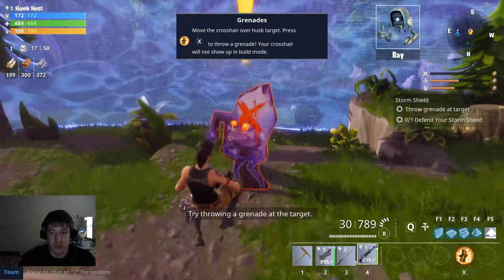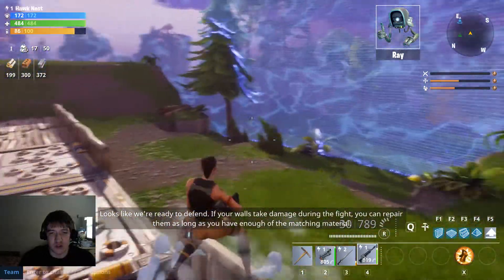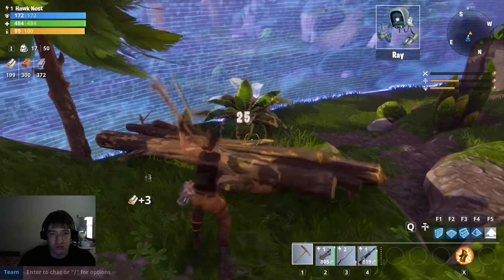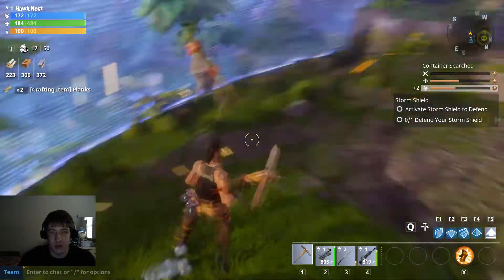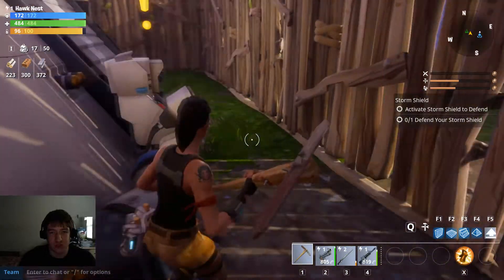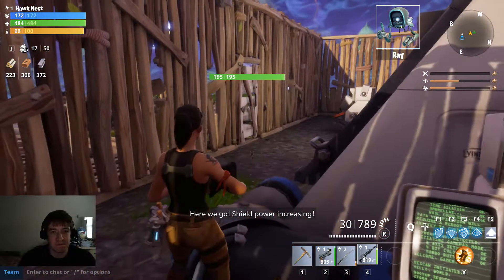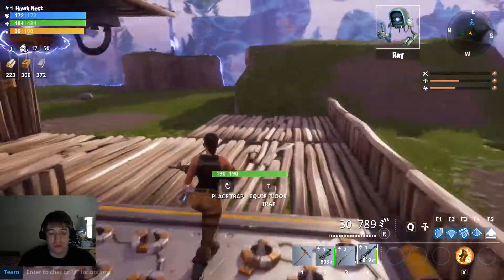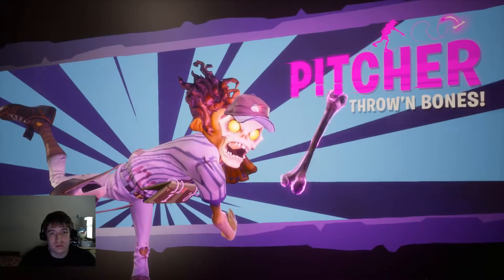Try throwing a grenade at the target — X is our grenade it looks like. Looks like we're ready to defend. Does that mean grenades are skills? You can repair structures as long as you have enough matching material. You may want to craft some more ammo, but after that you're all set. When you're ready to start the fight, select Expand Shield from the Storm Shield console. Let's get it started. Expand Shield — here we go! Shield power increasing! The shields have gone a little flaky — let's see if the storm notices. Defend your storm shield!